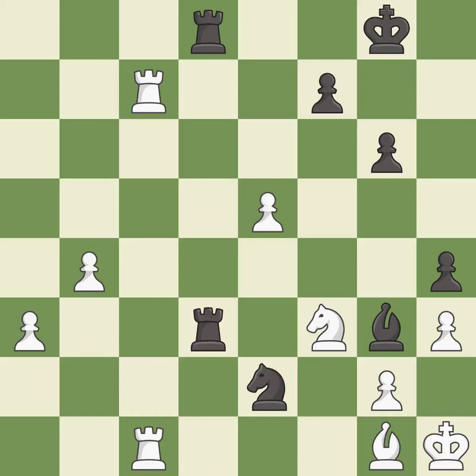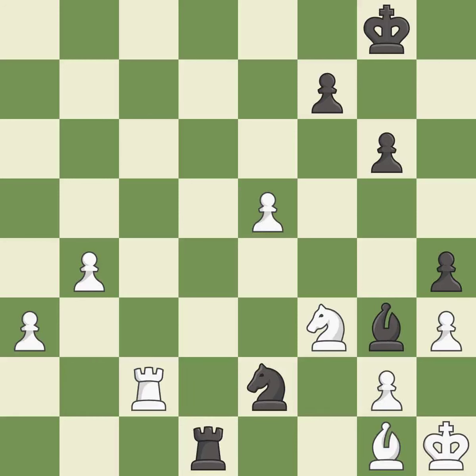This move puts the rook on a safer square — it is good. This wins a pawn — this is the only move that works — it is a great move. This is an equal trade — it is best. Recaptures — it is best. This wins time by threatening a knight and forcing it to move away — it is good.